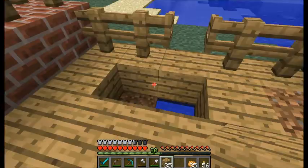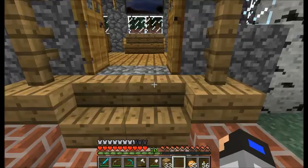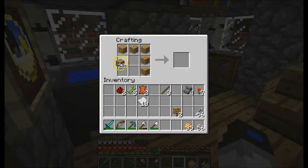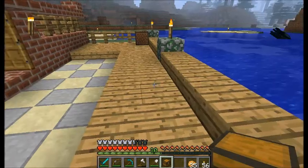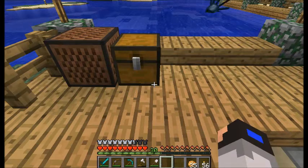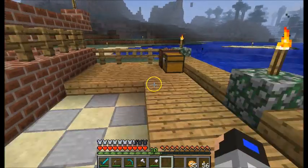One dirt block — all that work just for one dirt block, pretty silly! Now let's make a chest so we can place it outside and store items if needed. Let's place it down right here. Voila, pretty cool!